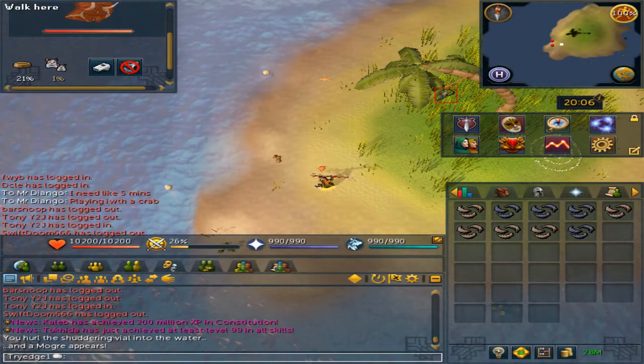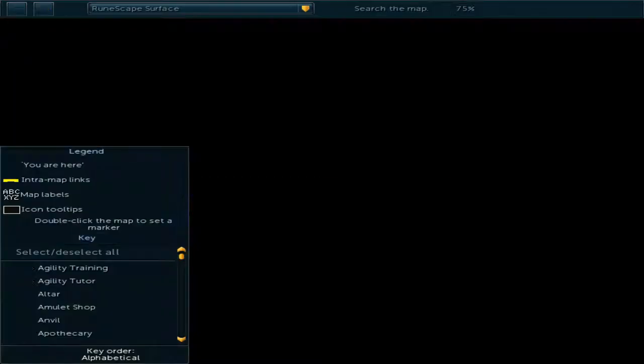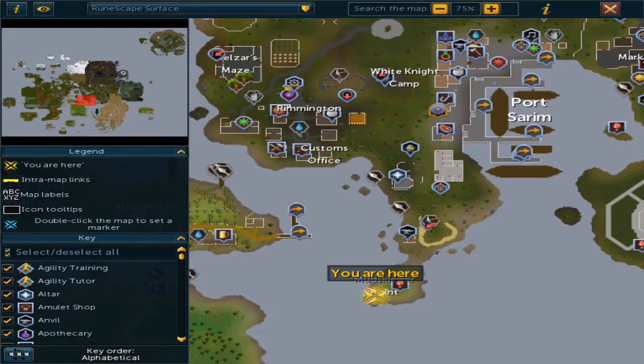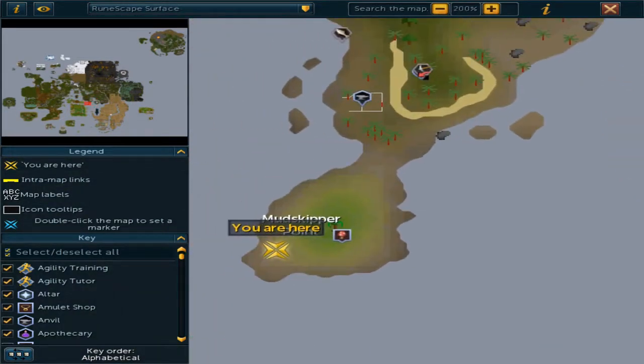These can be found at the Mudskipper Point. The Mudskipper Point is south of Port Sarim loadstone, and you can use the fairy ring A-I-Q.